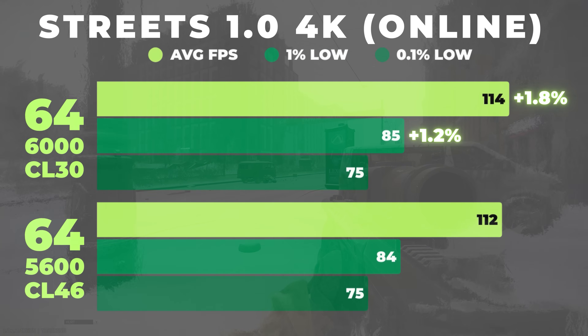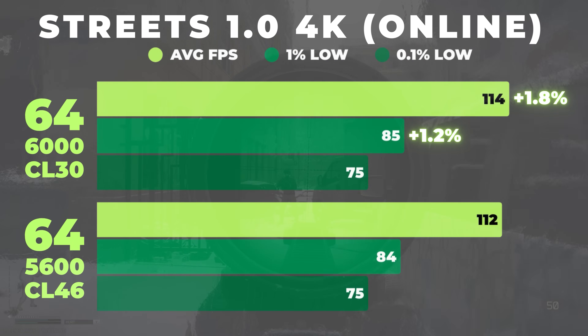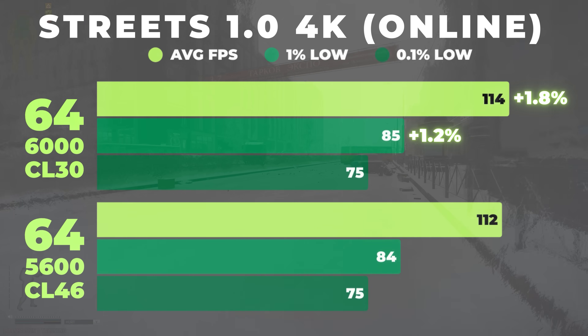In 4K online, the RAM speed effectively stops mattering. Average FPS is only up 1.8% and 0.1% lows are identical between 5600 and 6000. Given the insane prices of RAM these days, these results might make a difference for some people in their decision making process.